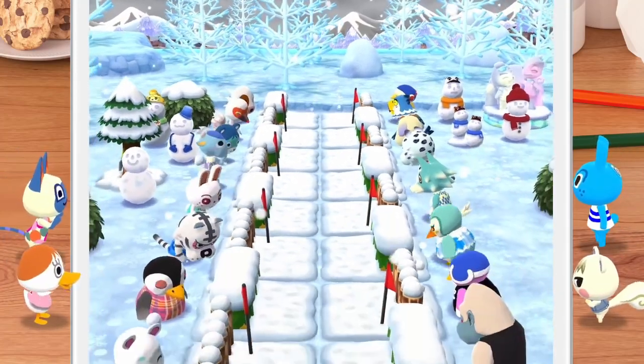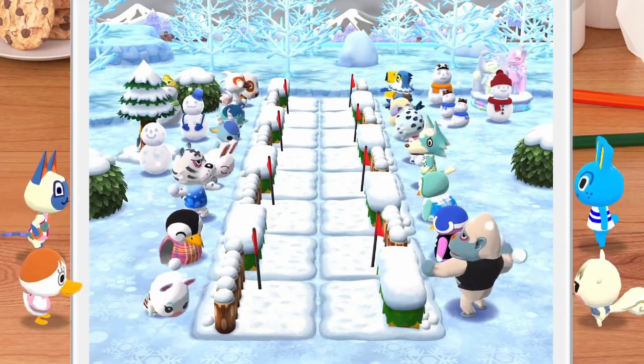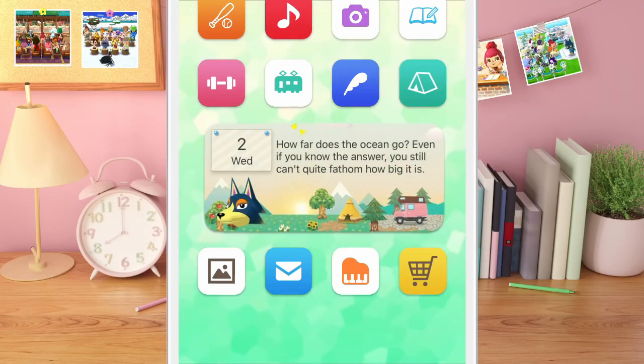That would genuinely encourage me to go out and walk way more and take so many more steps. I think adding a pedometer to Animal Crossing is such a cute idea because Animal Crossing is all about enjoying nature and going out and exploring the world, and I'd absolutely love to see this added into New Horizons or any of the other Animal Crossing games in the future.